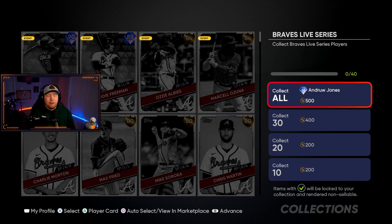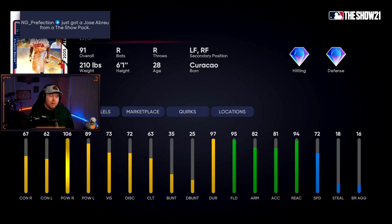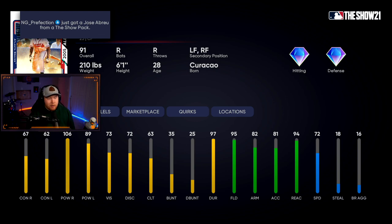The Braves collection has Acuna at 90 overall — well deserved — Freddie Freeman at 89, and then 91 overall Andrew Jones. I like this card a lot: 60s contact, 106-89 power, diamond fielding at 95. This is a good card right here.